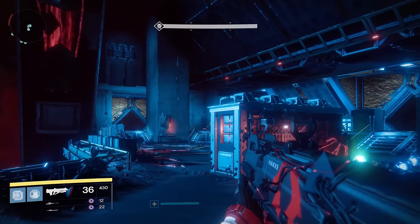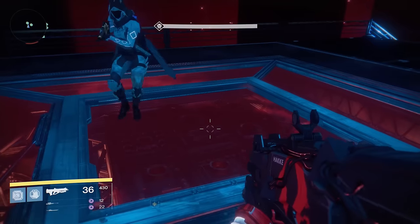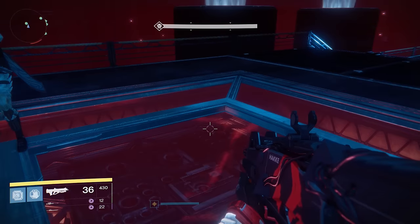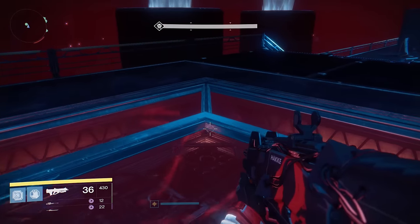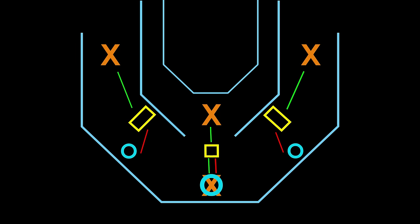So if he teleports to the left, the supercharge will be in the middle or the right. If he goes to the middle, it'll be on the left or the right, etc. Positioning works as follows: if you're empowered, you stand near the yellow zone on this grid — it's in between the supercharge and the possible teleport location. There's actually a yellow marking on the ground in the boss room next to the left and right pillars.